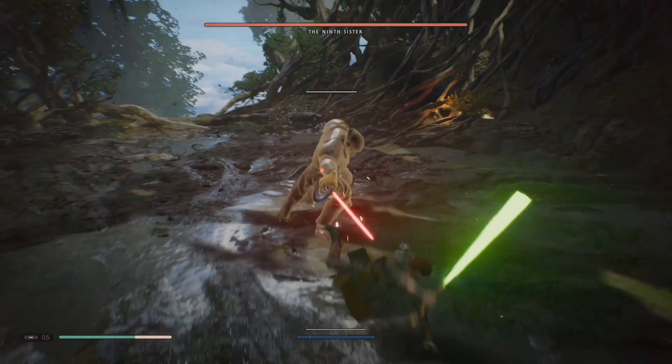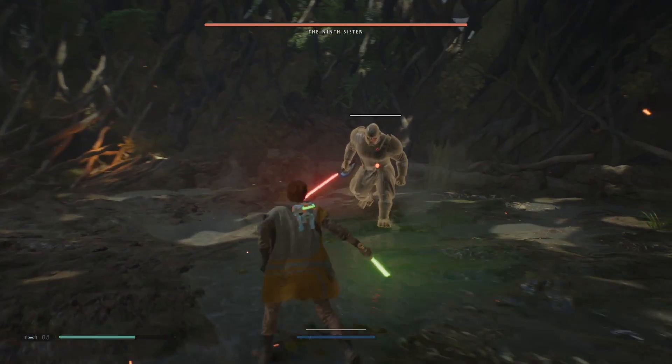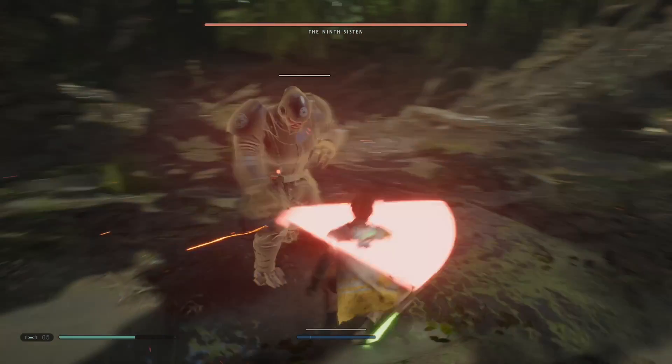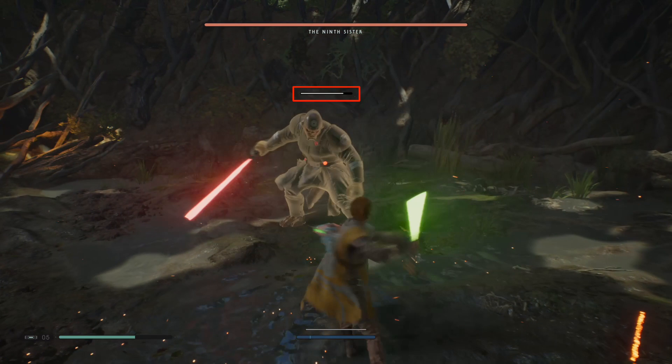Be sure you dodge to the side — don't do what I do here. Dodge to the side, not back, because that attack will hit you. When she goes back like this, she's going to have three normal attacks. If you parry all three of these, they will definitely damage her posture meter. You can see that's what it looks like when you parry — it's got a nice spark to it — and you can see the damage I did just from parrying one.